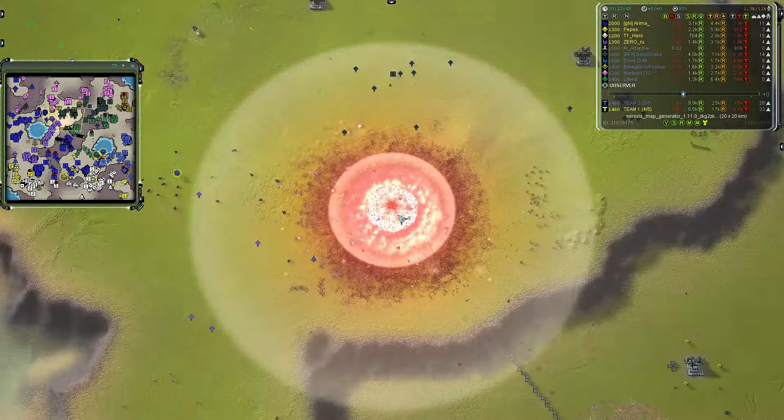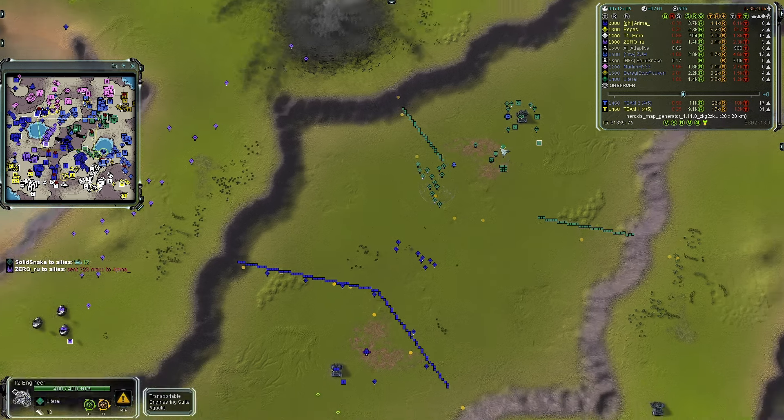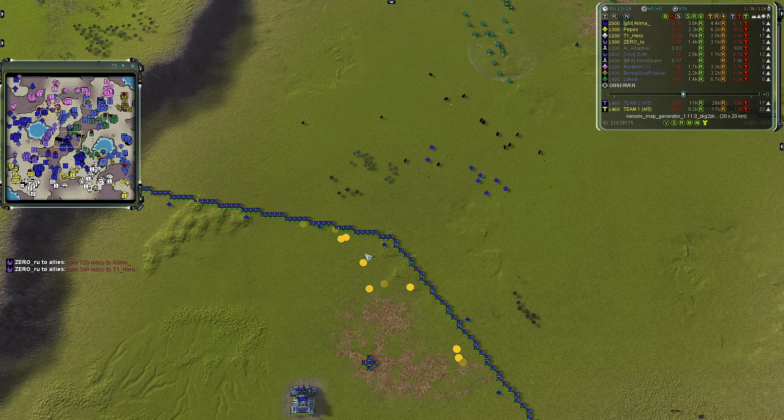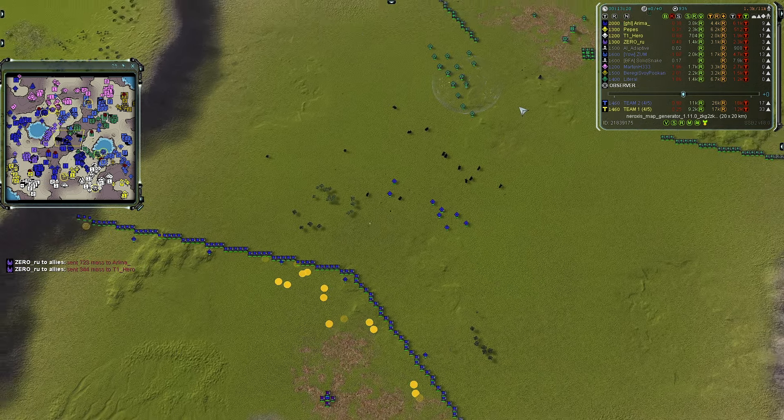Down in the south, there's a nice push from team two. Arima is now microing both the south and the north. Both players in the middle seem to have the same strategy, except Zero Ru is going to build the whole wall and hang behind it. Team two has a slight advantage there — team one's units get bottlenecked while team two can move back and forth.